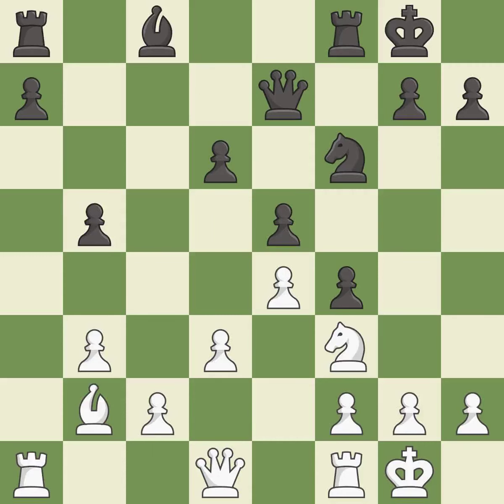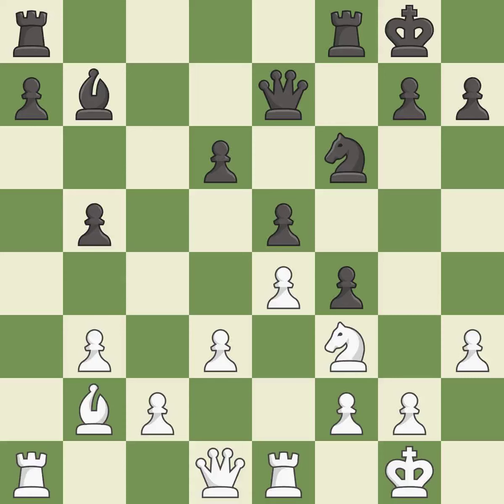This misses an opportunity to connect rooks — it is an inaccuracy. Right on target, it is best. The rooks can see each other now, allowing them to provide mutual defense — it is excellent. This misses an opportunity to threaten winning a pawn — it is an inaccuracy. The game was close to equal, but now white has the advantage.